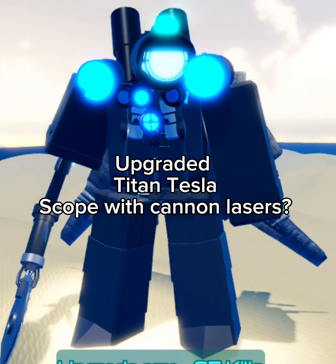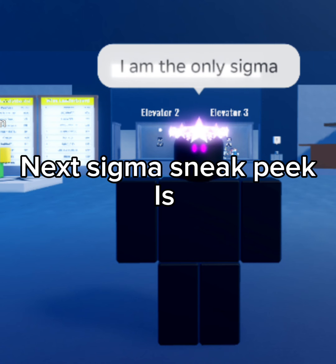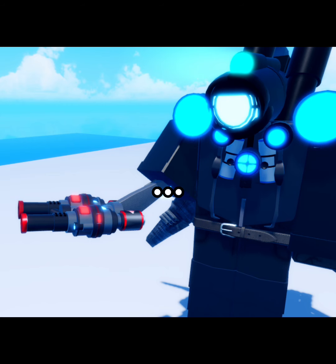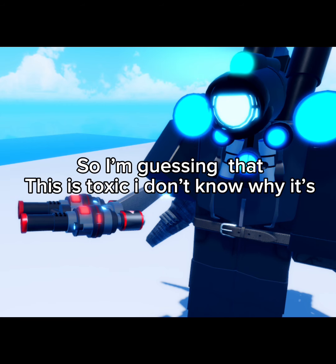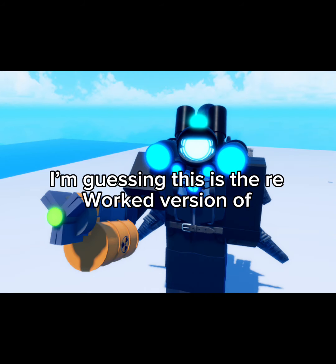Next one is upgraded titan tesla scope with cannon lasers — that's pretty cool, but its hand should be toxic arm or astro. Next sigma sneak peek is this — I'm guessing that this is toxic. I don't know why it's red and not green, but let's get into the next one.